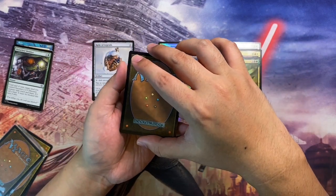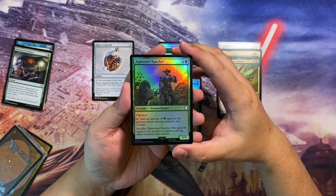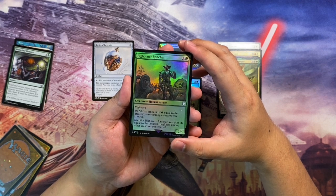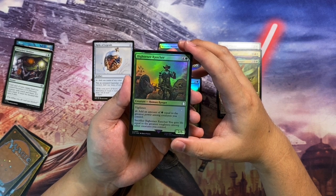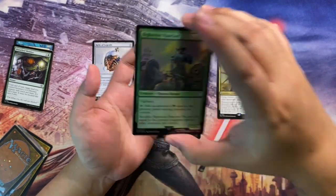Next is Big Horn Rancher, also foil — a five-mana human ranger with vigilance. Tap to add green mana equal to the greatest power among creatures you control, similar to Selvala. You can also sacrifice it to gain life equal to the greatest toughness among creatures you control. A really strong card that I'll definitely find a home for in one of my decks.